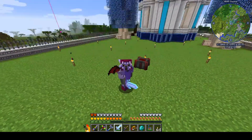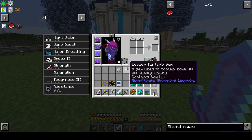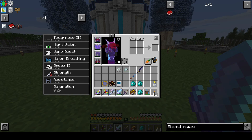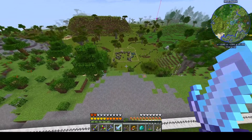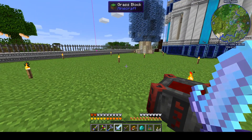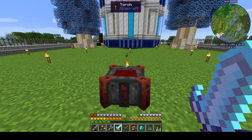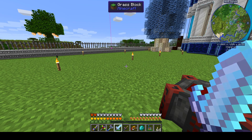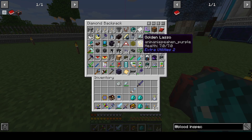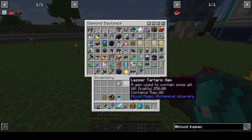When we left last time we were just trying to get into blood magic and figure that whole thing out. We had made a Tartaric Gem — a petty one — and made a sentient sword and whacked a few things in the dark. I went over to my mob farm and turned on my Wither Skeleton Powered Spawner, which has a really fast capacitor in it from a loot chest. It just spews Wither Skeletons, and I whooped it for five or ten minutes, filled up the petty one, then made a lesser one, and so on. We now have plenty of demonic will.